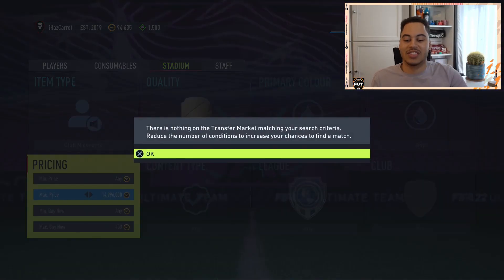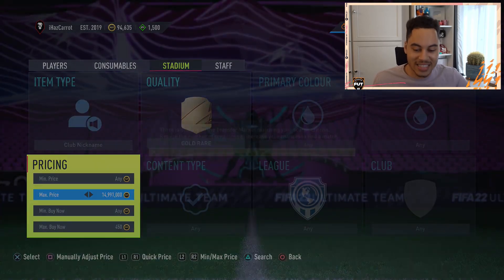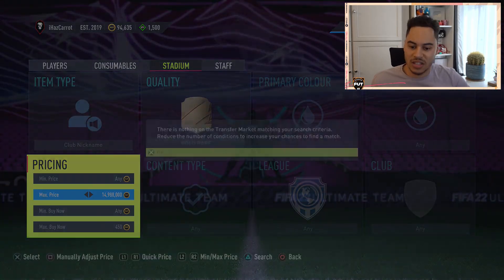All of those items — if you buy them for 450 coins, you can quick sell them for 483 coins. For some reason, club nickname quick sells for around 540 coins; I don't know why that one is so much more expensive. You have to search gold rare for any of these filters and snipe any of the ones listed.